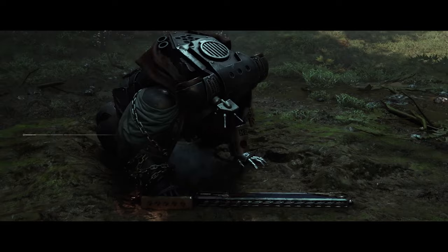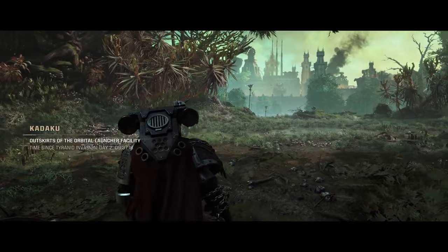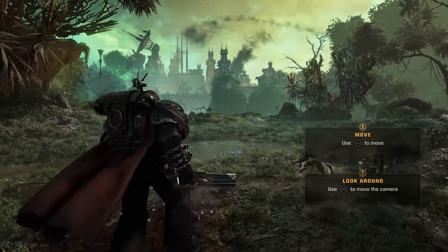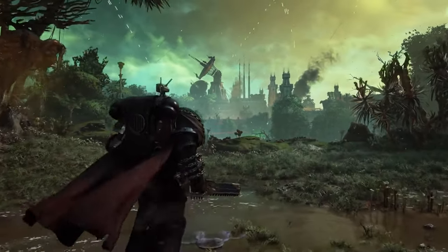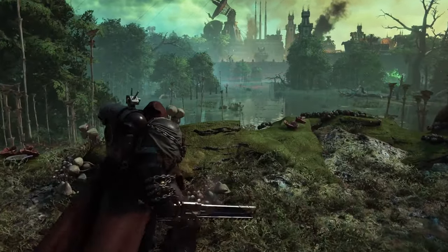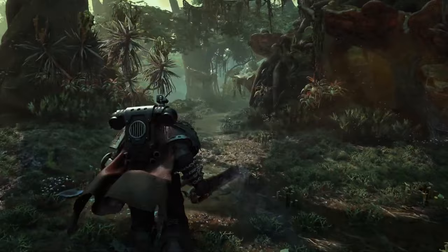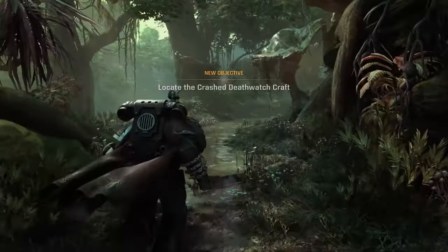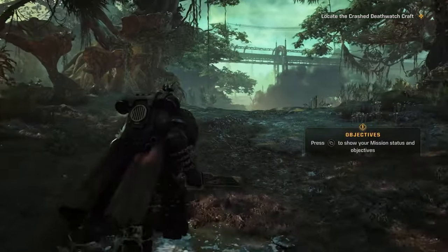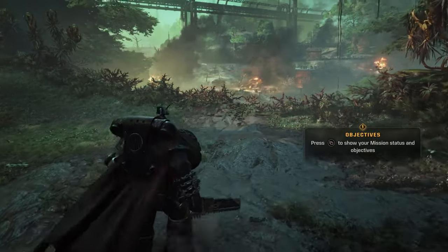If you loved the fast-paced action of the first game, Space Marine 2 cranks that up to 11. One of the key things that makes this game stand out is its scale. You're no longer just fighting in isolated skirmishes — now you're part of a larger war. The environments are much more expansive, with towering landscapes and massive battlegrounds that make you feel like you're truly part of the Warhammer universe. The visuals are stunning, with highly detailed graphics so you'll see every bolt, every explosion, and every gory detail as you fight through waves of enemies.